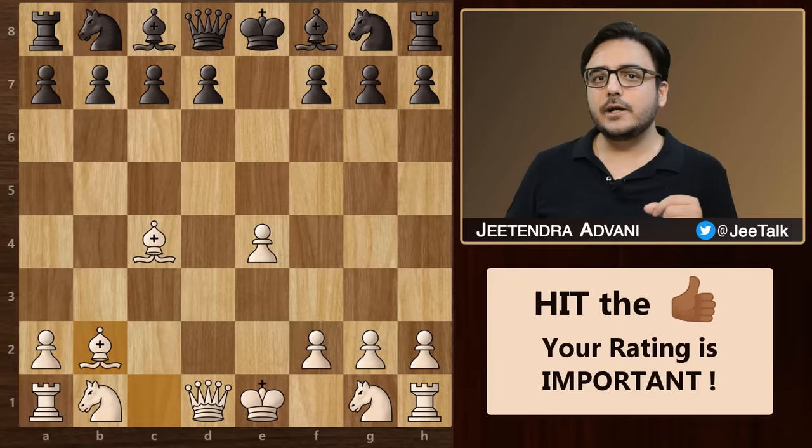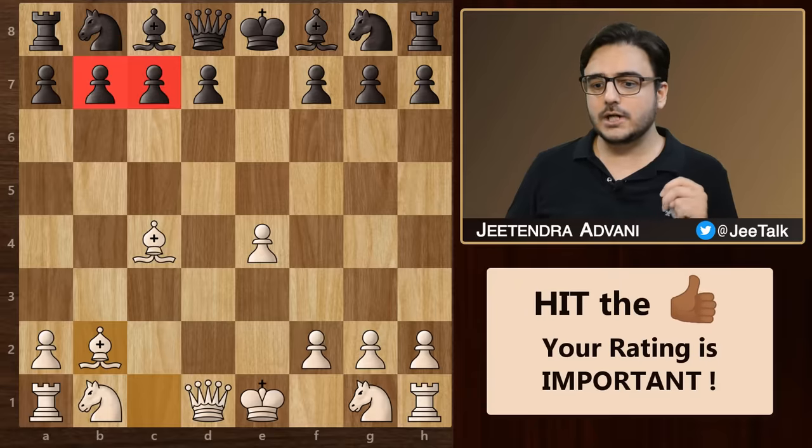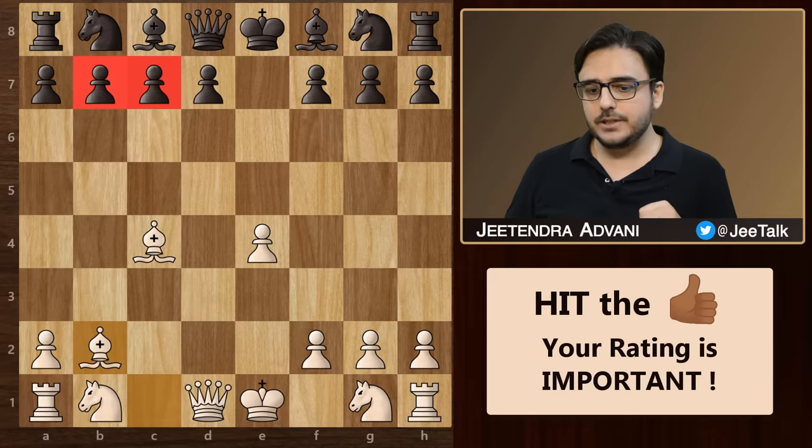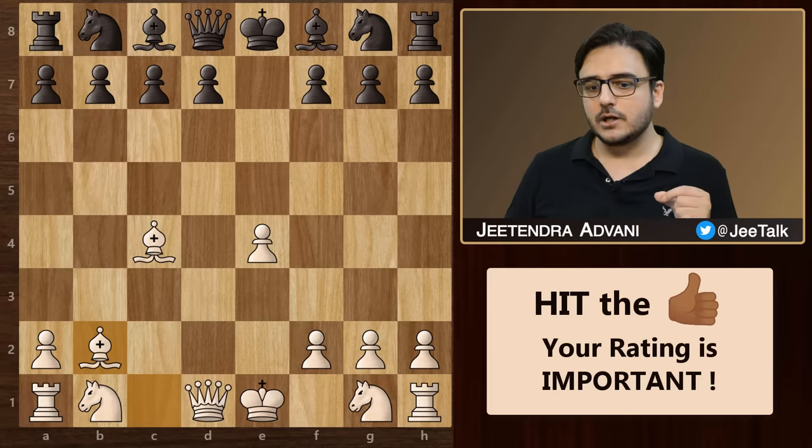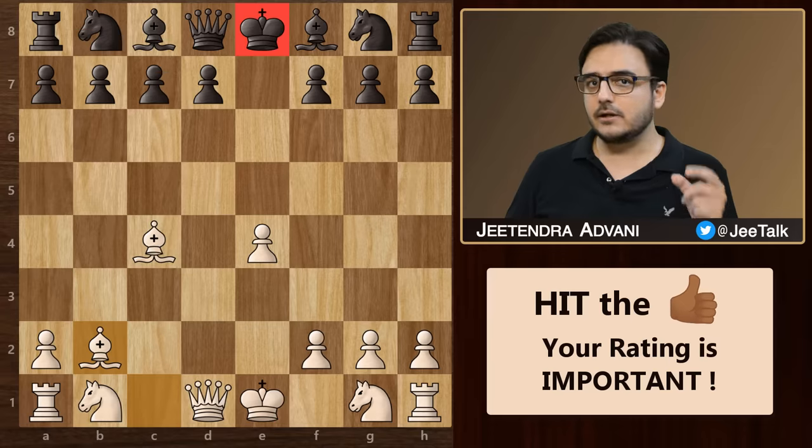As white, you need to keep in mind a few things. First, since you are already 2 pawns down, you should try not to exchange pieces. Second, you should be super aggressive and try to avoid playing any passive moves. You should try not to give your opponent any chance to develop his pieces and get after his king right away.